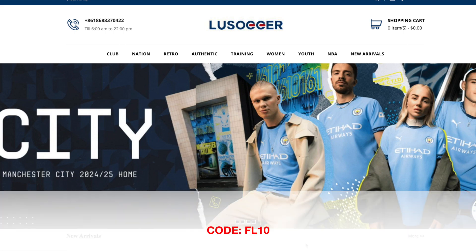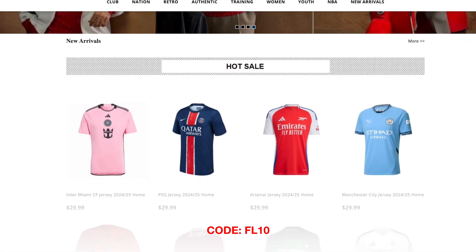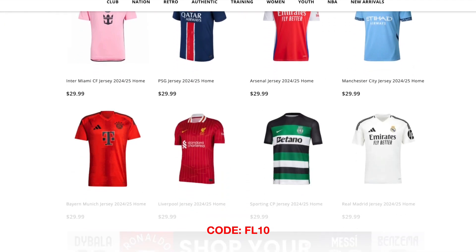What up, it's Flanclays here, and before we jump into the video, I want to talk to you about L.U. Soccer. If you want to get some affordable jerseys at an amazing price, check the link in the description and use code FL10 to get 10% off.